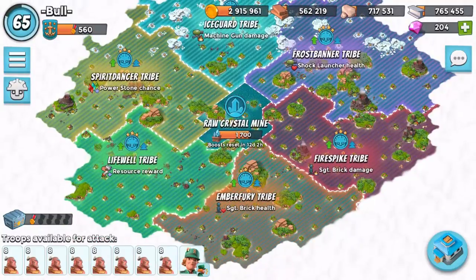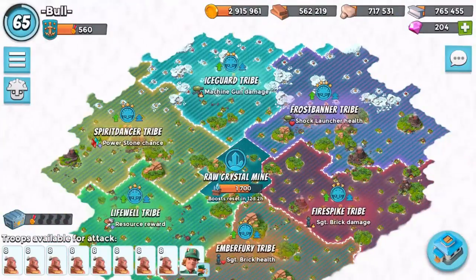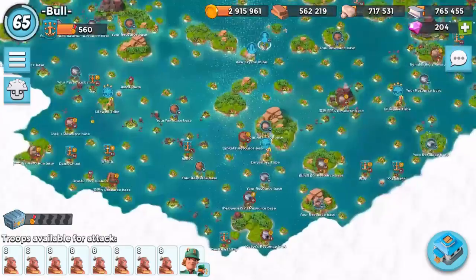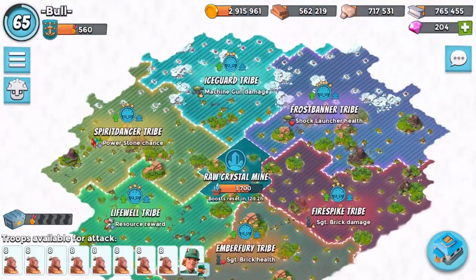Boosting resource reward and stuff like that is going to be beneficial, and I definitely think it's going to be pretty good. But I would not touch the Sergeant Brick damage — Sergeant Brick does like no damage anyway so it's completely useless. Sergeant Brick health is also useless. Shark Launcher health is arguable, and machine gun damage only at high levels is going to make a difference, and only if you're actively defending.